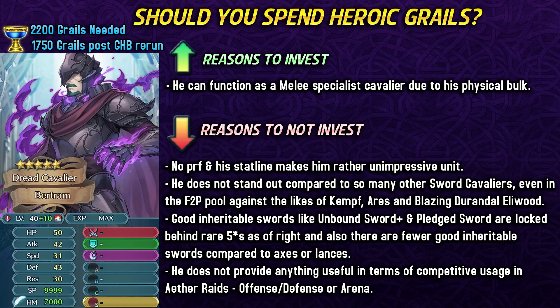Maybe in the future if we get Unbound Sword Plus in the normal pool, it will be a bit easier for him. But until then, Steadfast Sword is pretty much his main option. There are also fewer swords that we can have access to compared to Lances and Axes — there's no sword version of Candy Cane Plus or a Plagian version of a sword. So those kinds of weapons would have been pretty nice for Bertram, but unfortunately we simply do not have them.